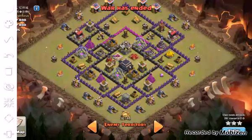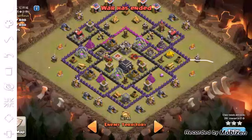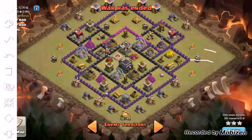The plan was to have Van send in a golem here with two wall breakers right behind it to get into that compartment. Then he drops a wizard on this army camp and a wizard on this army camp.